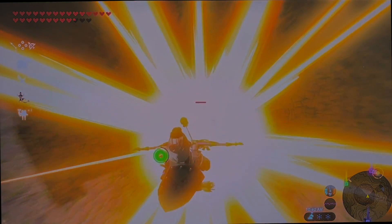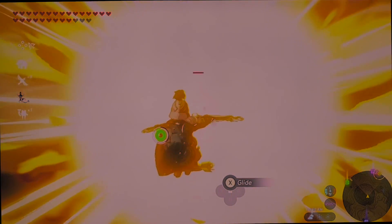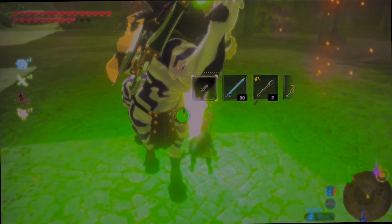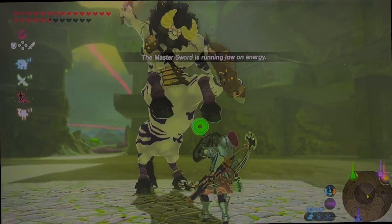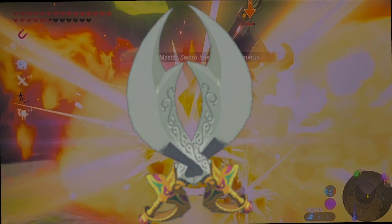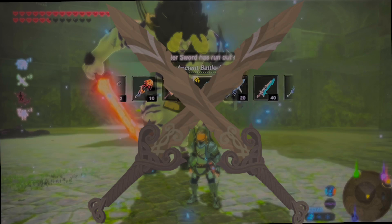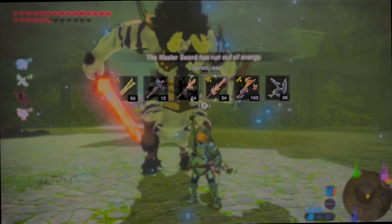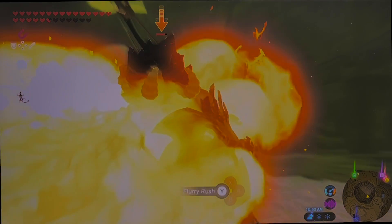The first one I'd like to talk about is dual wielding. This would be two swords that you can hold at the same time, and you'd be able to take fast swings, but it wouldn't do as much damage as another sword. Since you're able to swing really fast, it doesn't really matter. Some weapons I'd like to see have dual wielding are the Moonlight Scimitar, Lizal Boomerang, and a Forest Dweller Sword. These would fit perfectly because they are already smaller sized one-hand weapons — all you'd have to do is add one to the other hand.